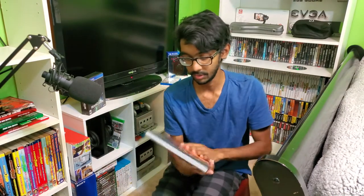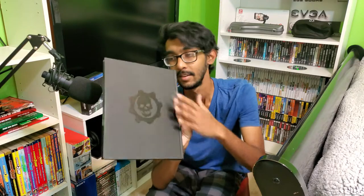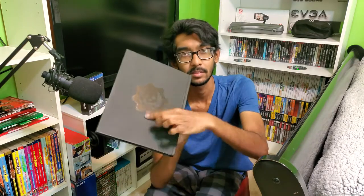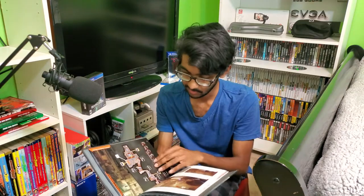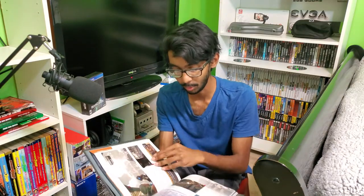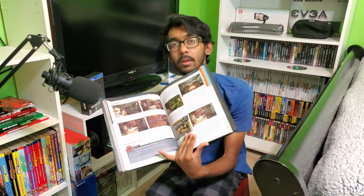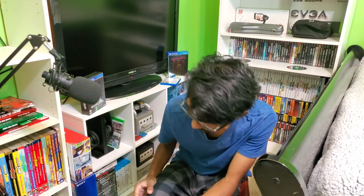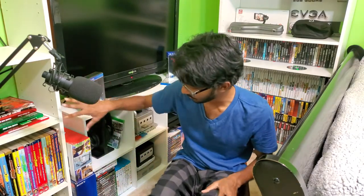Gears of War: Judgment — really cool artwork on this. On the back it's all flat with a metallic skull. It's actually kind of short on artwork compared to some of the others. That's pretty much all the strategy guides I have on this shelf.